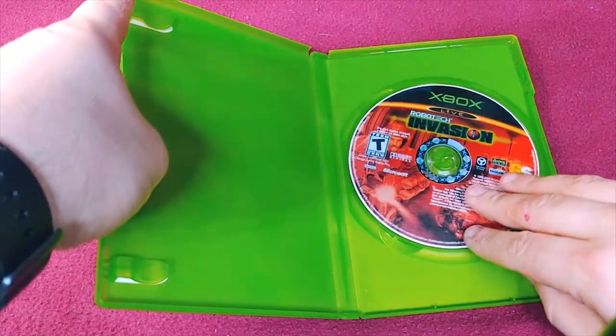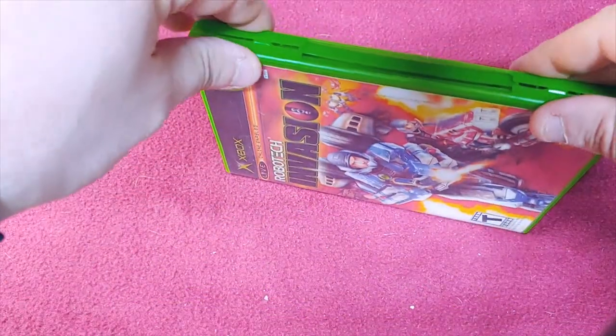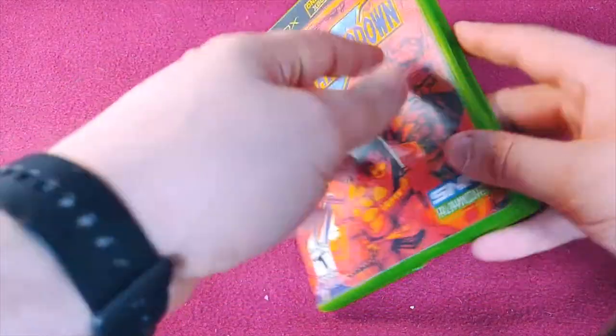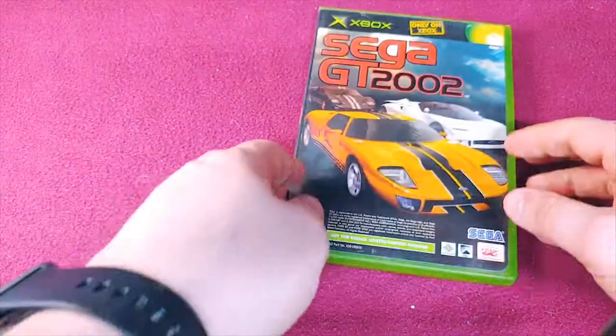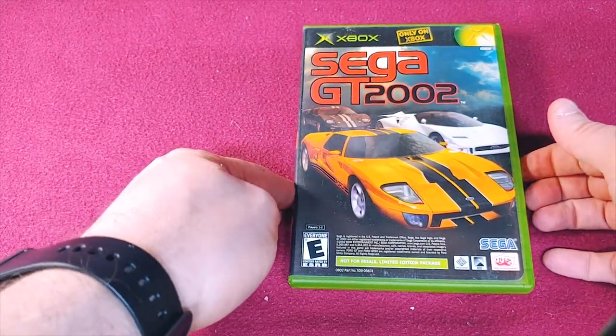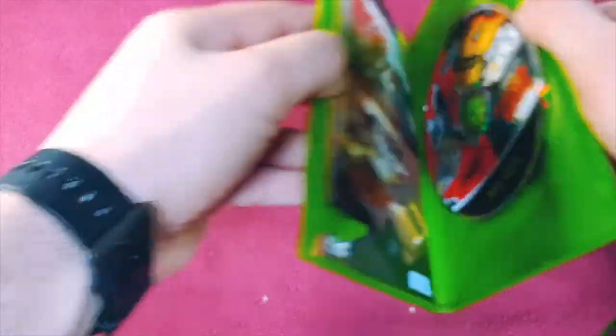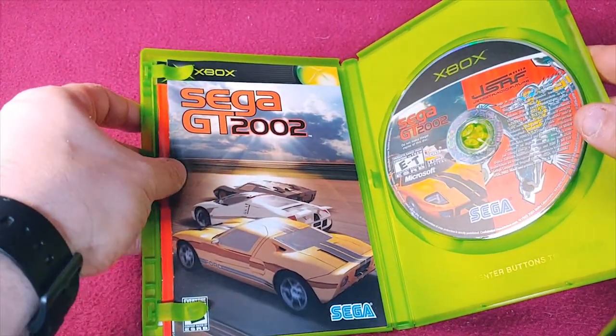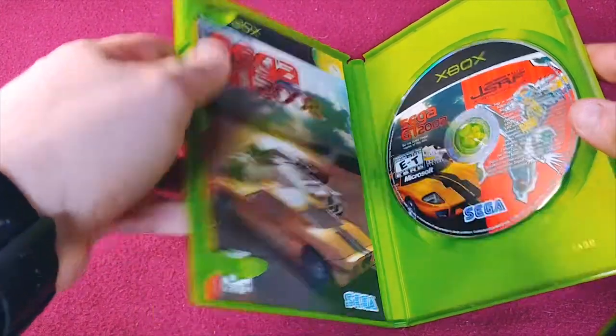Robotech Invasion — this is not a real copy. I wanted to try the game before going out to buy it, and unfortunately you just can't find it anymore. Samurai Shodown 5 — yes, this is a burn. Way too difficult to find for some reason. This one's interesting — it's Sega GT 2002 and Jet Set Radio Future, both on one disc. It's a real copy and comes with both books, which appear to be the original size.